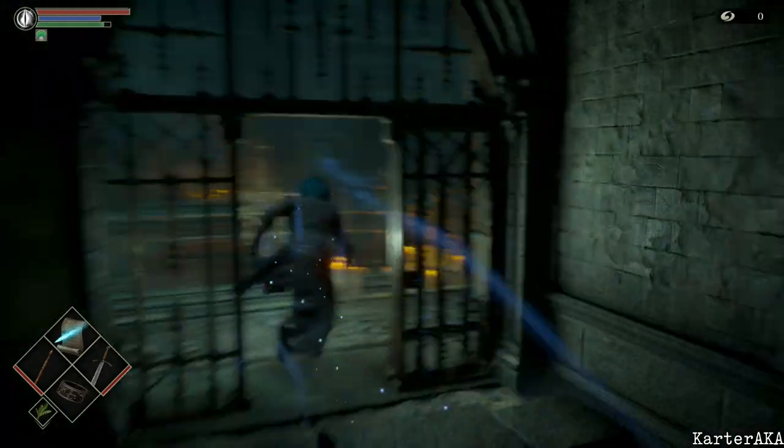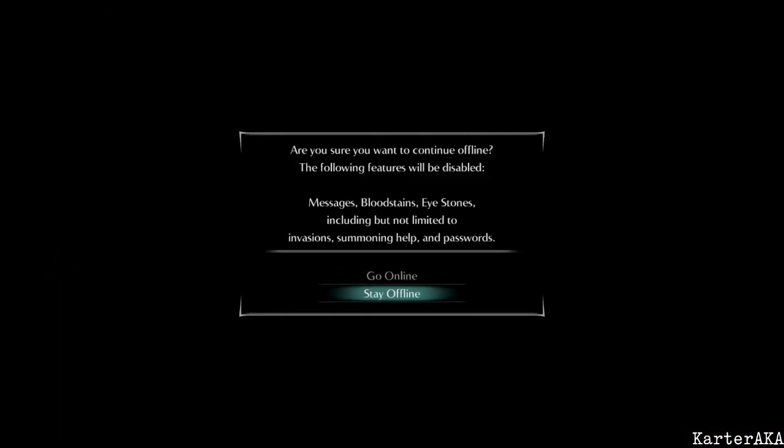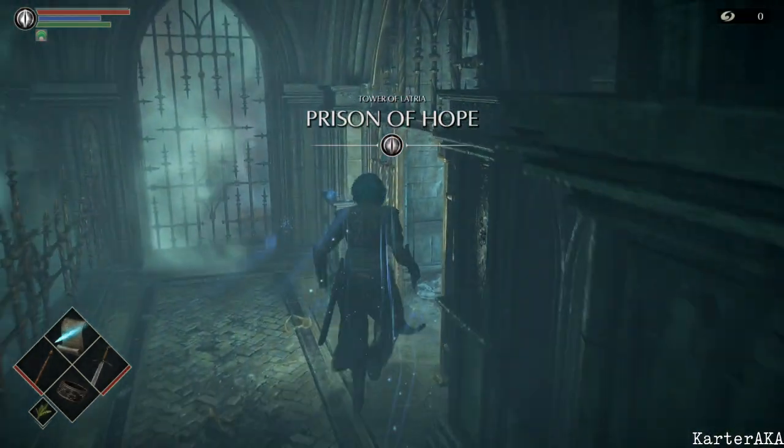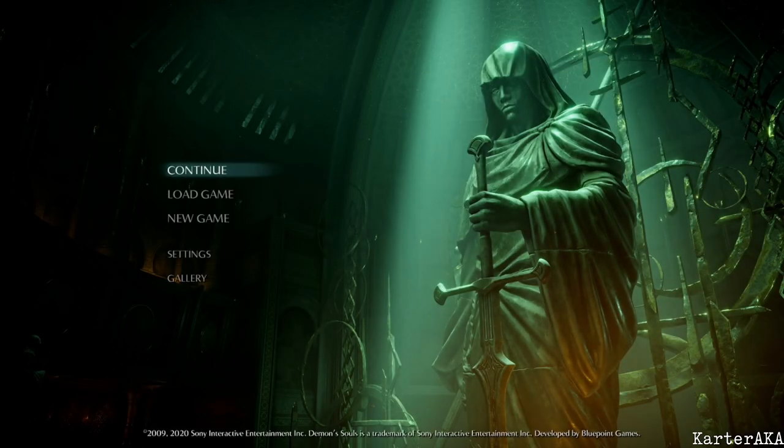So basically it looks like this. Run, quit out. And then the next thing we're going to do is try and stick our shoulder into that grate there on the right. It needs to be in your left shoulder, and the placement is pretty precise. So that looked good. If you're too far left or too far right, it won't work.